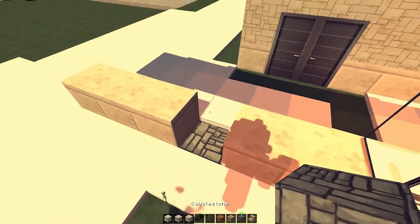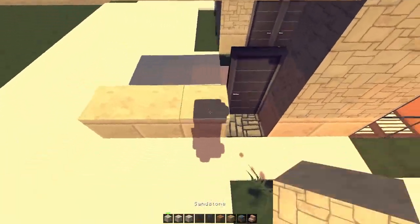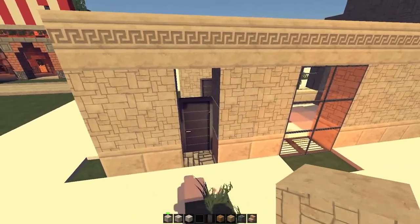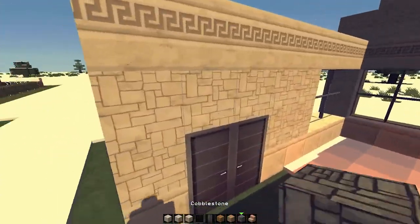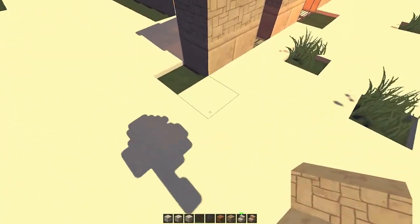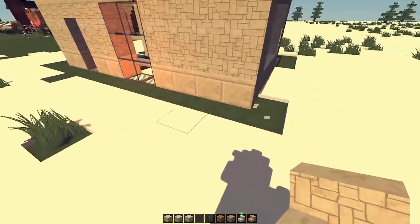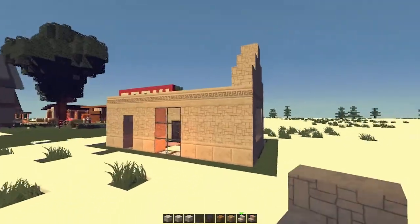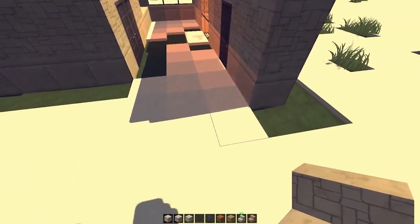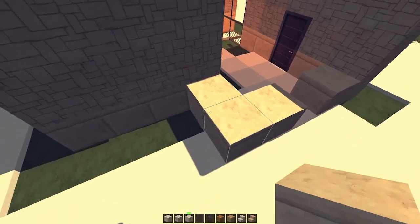There's gonna be cobblestone here and a door. Sandstone like this — there's gonna be two here. We need sandstone stairs to make it pretty. Everything should be good like this. Now the last side — and there's the other two, like that, and that connects.